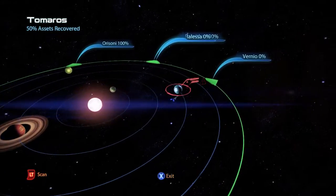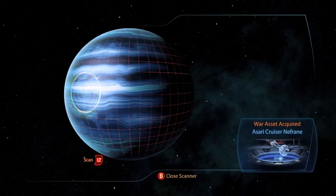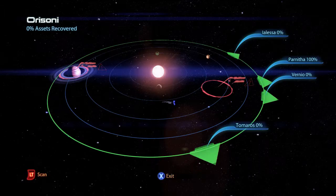And on the planet Pronoia, there is a war asset, the Asari cruiser Nephrane, which is 30 asset points.